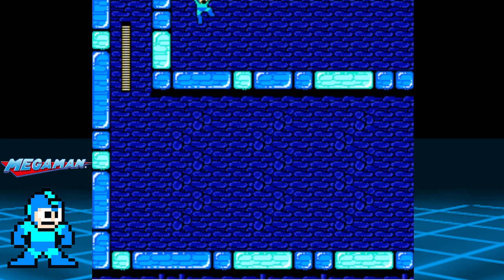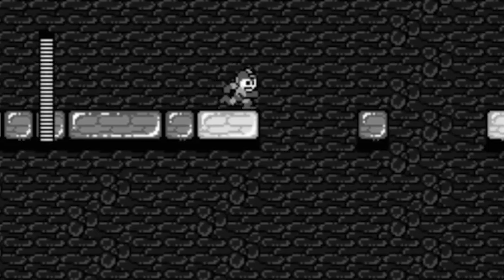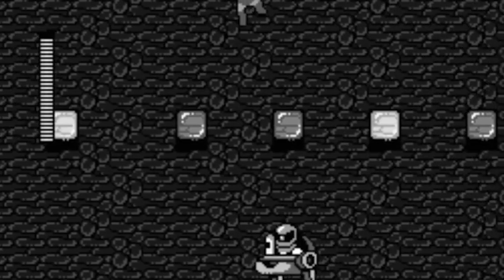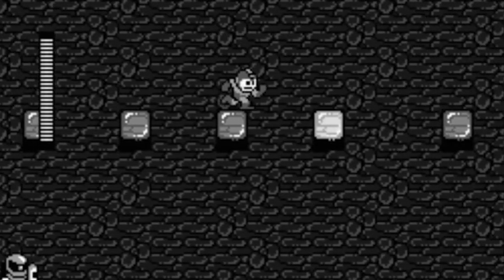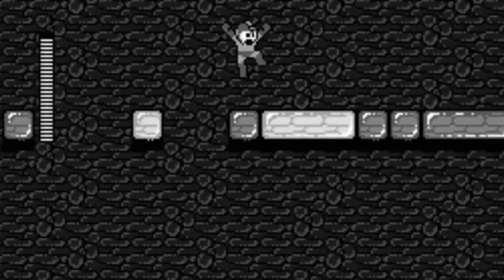After the long journey, we finally made it to the final area. At this point, we need Mega Man to stay above by going to the right and jumping from one platform to the other, so try your best not to fall. Once you reach the other side, grab the E-Tank for your collection.